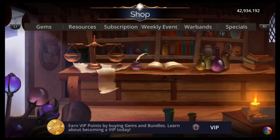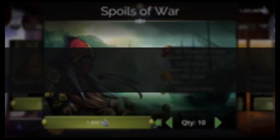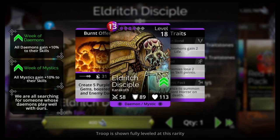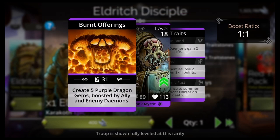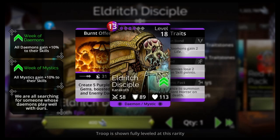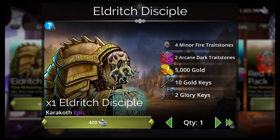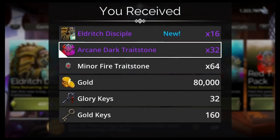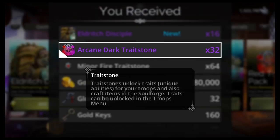Glory Shop time. 13 mana, red, purple, Karakoth, Daemon Mystic — create 5 purple dragon gems boosted by ally and enemy daemons. I don't think it's a deal-breaker — nobody's going to use that on every single team. The Eldritch Minion starts Empowered. I need to buy up to Mythic. We're also getting a stone as we get this Glory Shop troop — that's why you save up your glory, so you can get stones and fully trait things. This is a Red Purple Stone, we get 2 per. Let's go see what we can fully trait.